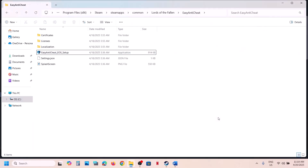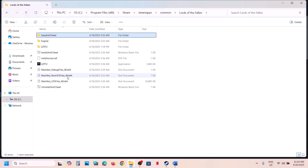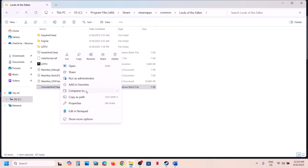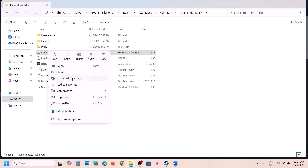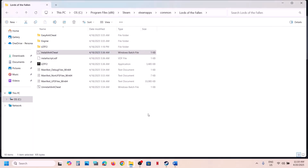Go to the game installation folder and find the Uninstall Anti-Cheat file. Right-click and Run as Administrator, click Yes to allow. After uninstalling, right-click on the Install Anti-Cheat file and run as administrator, click Yes, and then check.